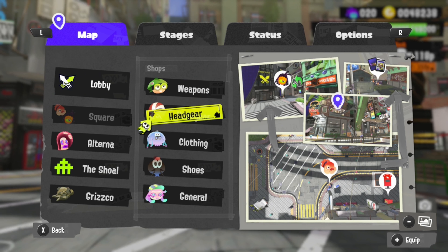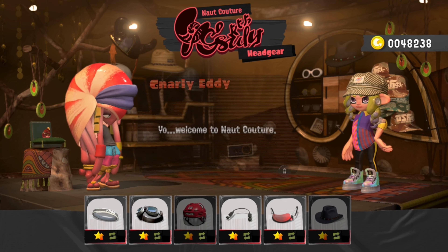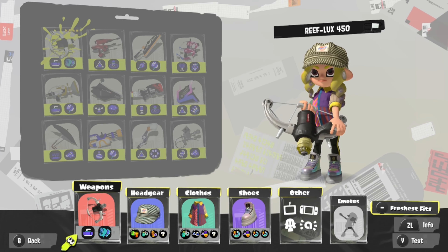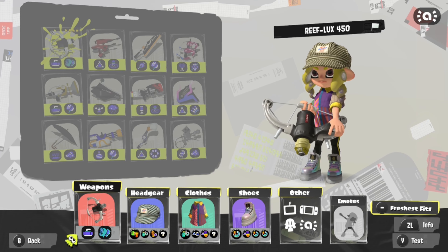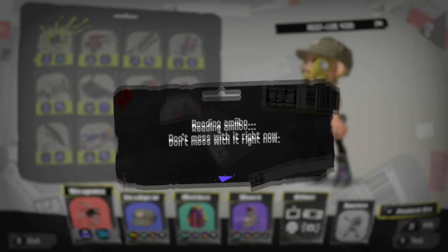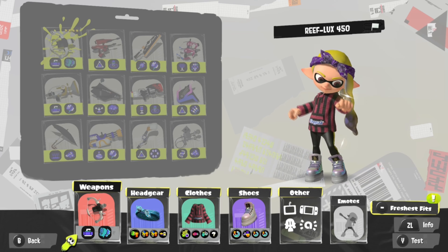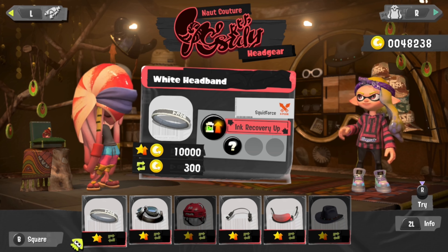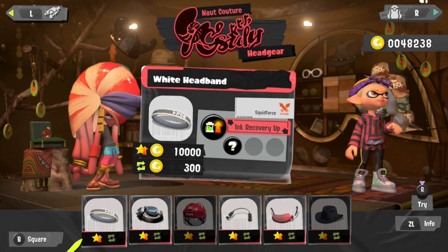I actually got notified by a Commenter that it has been patched, or at least they thought that it was patched, but fortunately they are right. So if we go in here, I'm just going to go to the Eclipse menu and go ahead and transform this Octoling into an Inkling. And if we back out here, you can see it's just a normal Inkling now. There's no Octoling features on it — it's just a completely normal Inkling.